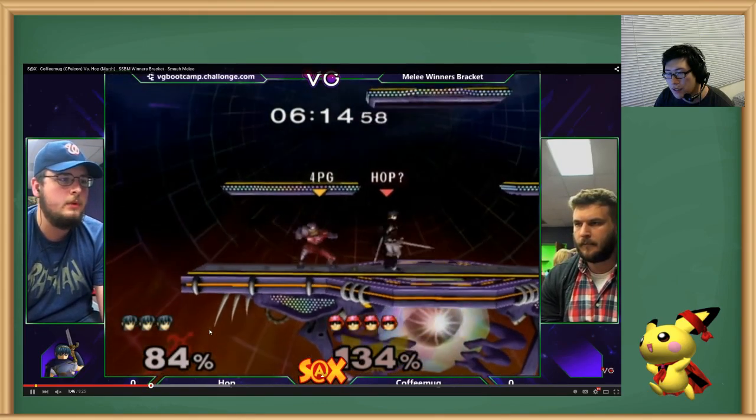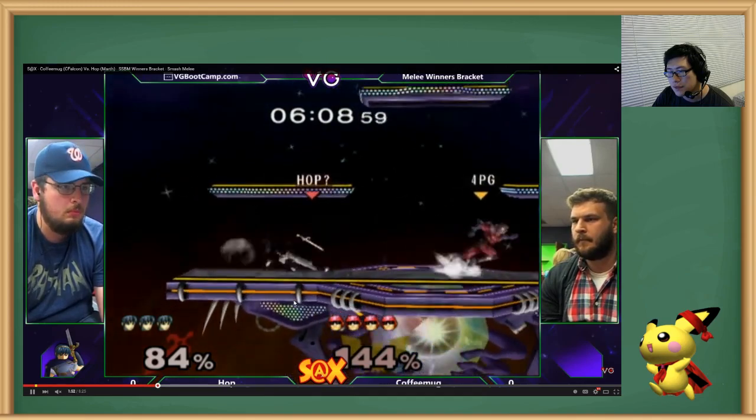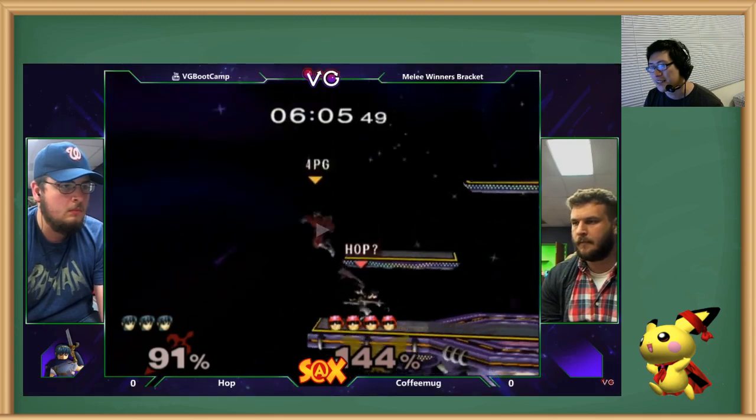Right here you get hit by a down throw but it doesn't connect, right? So as soon as I see this, I would jump up, up air, right there. Just because I've played this game for so long, my spatial recognition — I just know I can up air in there. So that's what I would have done there. Little stuff like that.